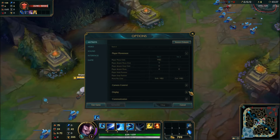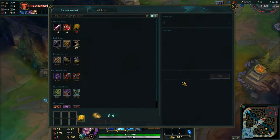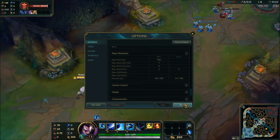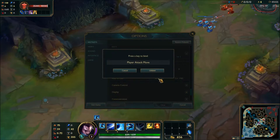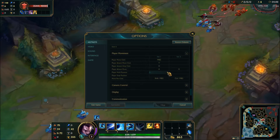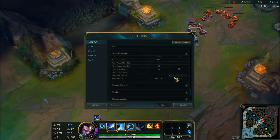I have my move pet set to mouse button 2. I find that nice. Player attack move — it's actually not set to A in practice. I don't know why it shows A, so I'm just going to unbind that. I actually have A set to shop, because I don't use A to attack move at all.